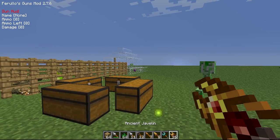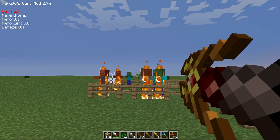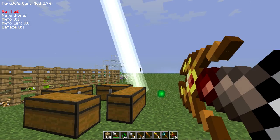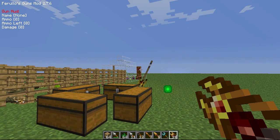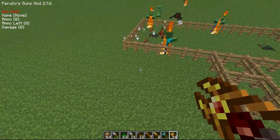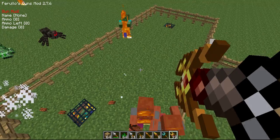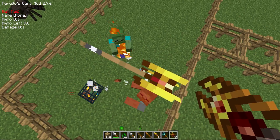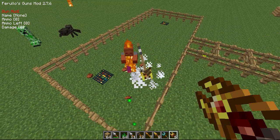Then we have - what's this? Ancient javelin. That is awesome. So these are the ancient javelin - you'll see it sets some lightning reactions on them.